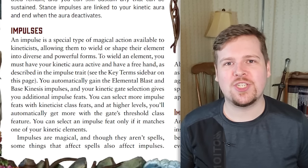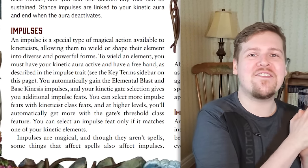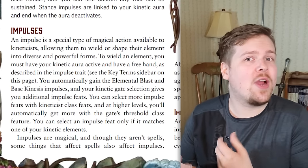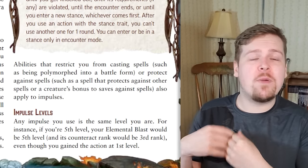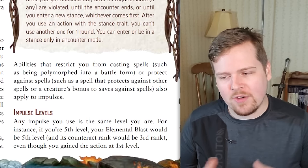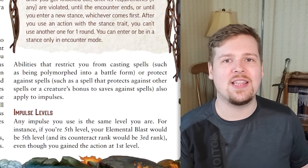There is one important thing to know: impulses, even though they are not spells, can still be affected by abilities that cancel and counteract spells. Impulses are inherently magical. So if a creature has an inherent saving throw against all spells, that works against your impulses. If you've been polymorphed into a form that prevents spellcasting, that also prevents impulses. The general idea for GMs: yes, impulses are magic. They can be detected by detect magic and can't be used in an anti-magic field if the level is high enough.